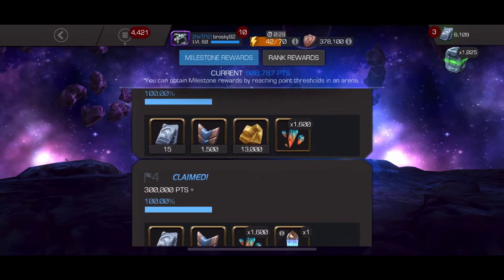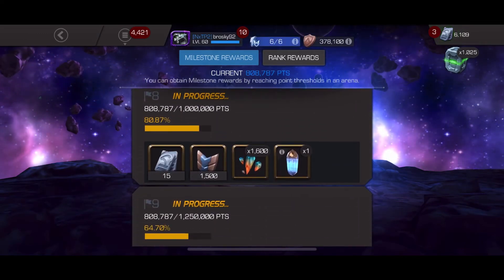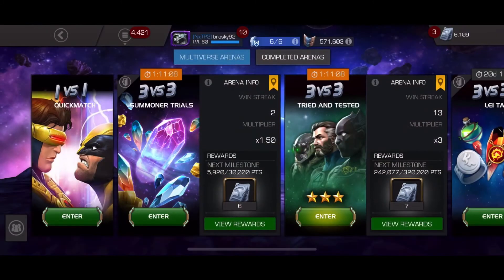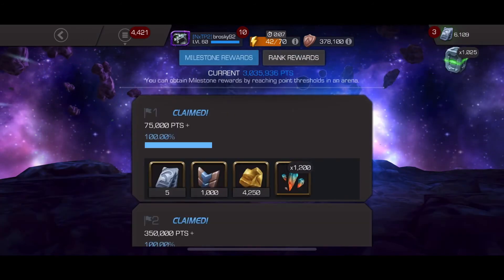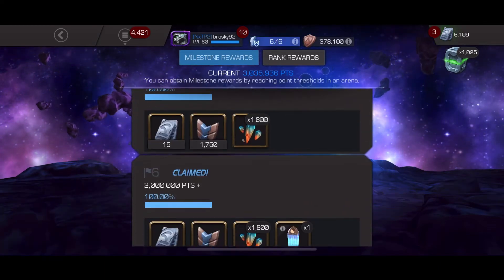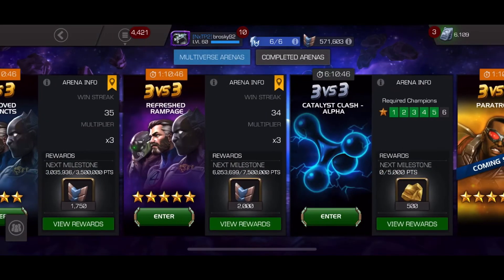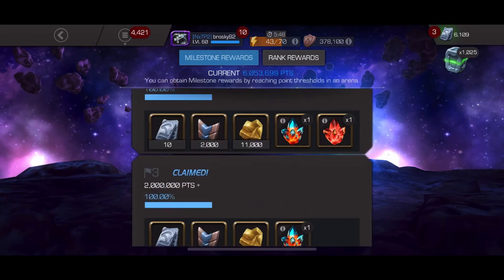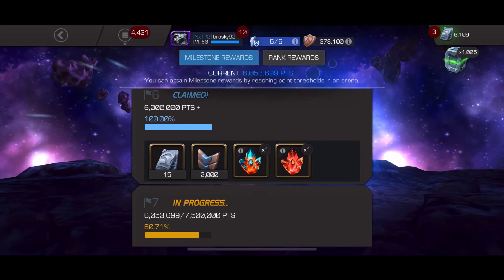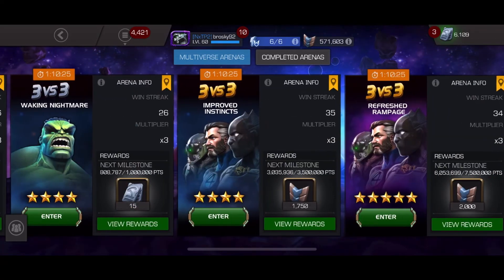It doesn't take long in the four-star arena to start earning 15 units per milestone — it only takes 150,000 points for several milestones, then it gets a little wider after one million to 250,000 points. With my four-stars I get 30,000 points per round, so up to a million it's about five rounds to get 15 units, then about seven to eight rounds after that. In the five-star arena, once you get going it's 500,000 points for 15 units, which also takes about five rounds — so I focus more on those arenas rather than the six-star, which quickly scales up to one million then 1.5 million points per milestone.